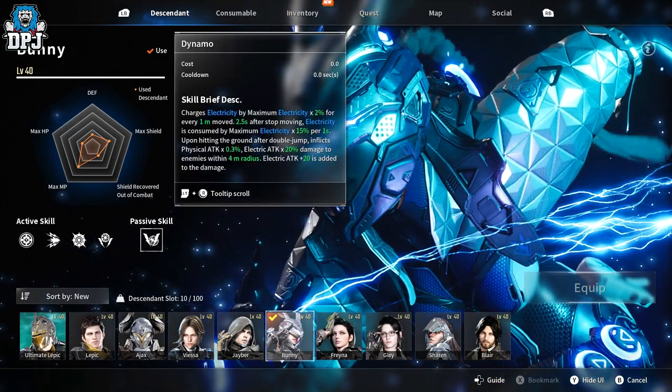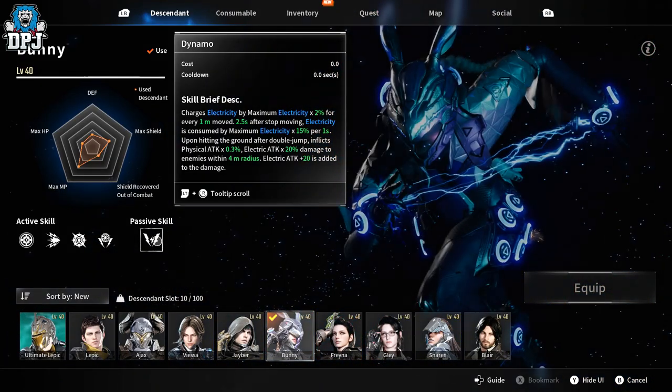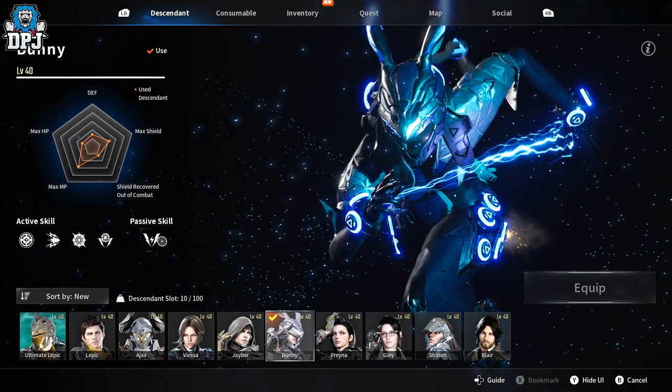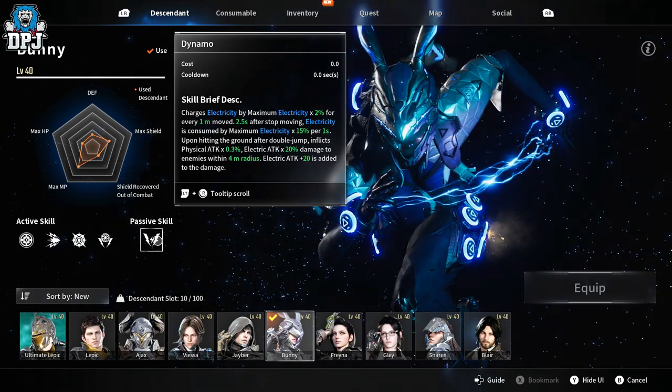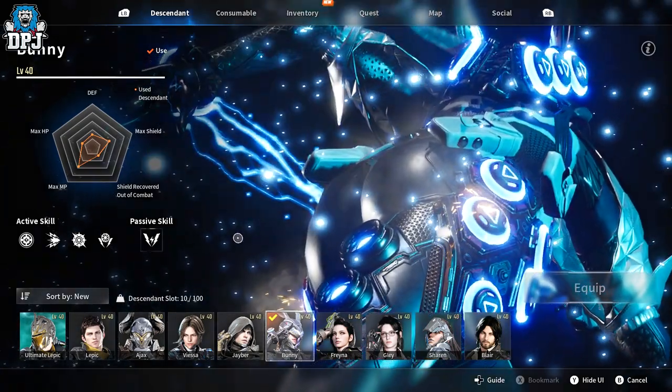The passive skill charges electricity by a maximum electricity plus two percent in green before every one meter moved. I'm pretty sure this goes up with your level, so keep that in mind. I'm reading boosted stats here, no doubt about it.